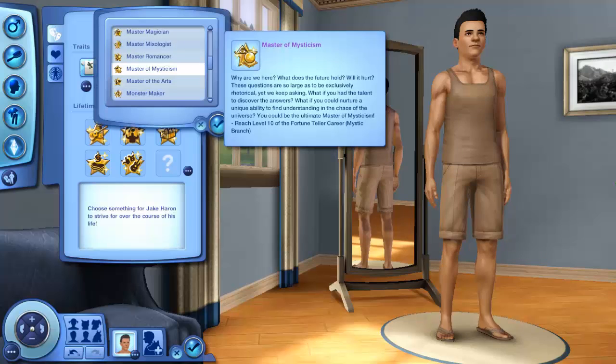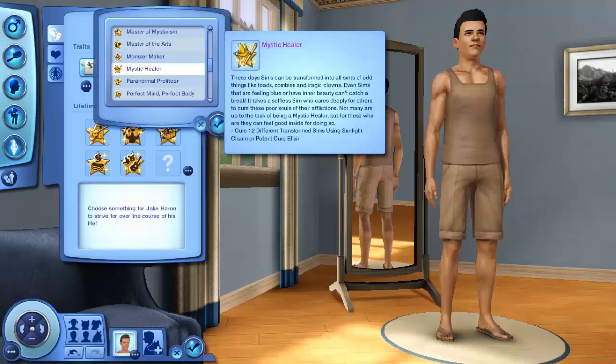Master of Mysticism — why are we here? What does the future hold? Will it hurt? These questions are exclusively rhetorical, yet we keep asking: what if you had the talent to discover the answers and nurture a unique ability to find understanding in the chaos of the universe? Reach level 10 of the Fortune Teller career Mystic Branch. Mystic Healer — Sims can be transformed into all sorts of odd things like toads, zombies, and tragic clowns. It takes a selfless Sim who cares deeply for others to cure these poor souls of their afflictions. Cure 12 different transformations using Sunlight Charm or Potent Cure Elixir.